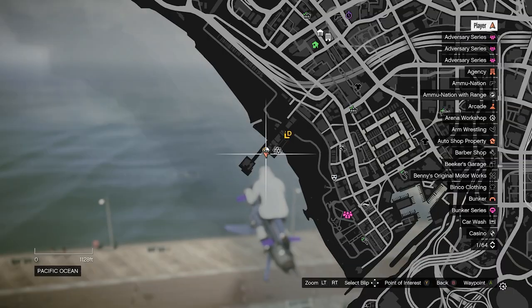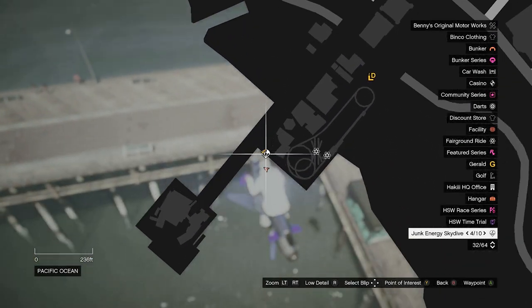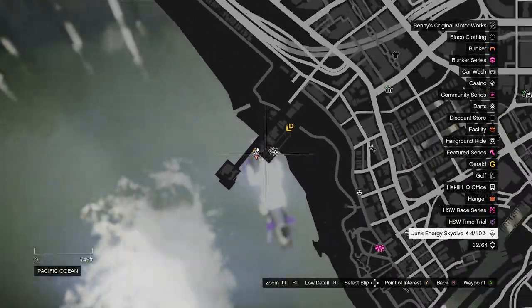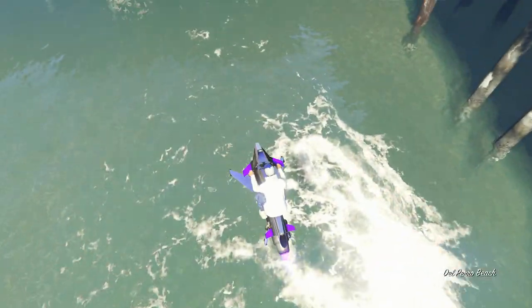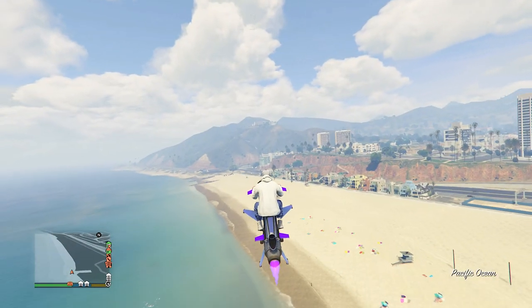After you complete it you're either going to get a green check mark or a gold one. If you got a green one that means you completed it without the gold medal. If you got the gold check mark that means you got the gold medal on it and you can move on. So make sure you have the gold check mark on each of the parachute ones.